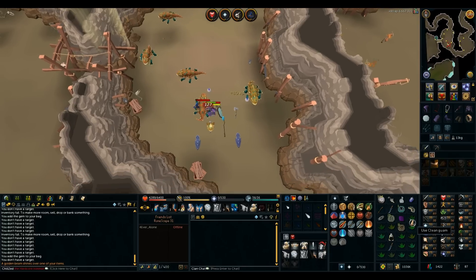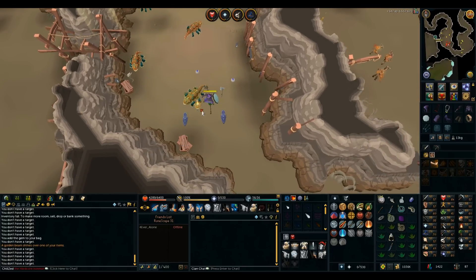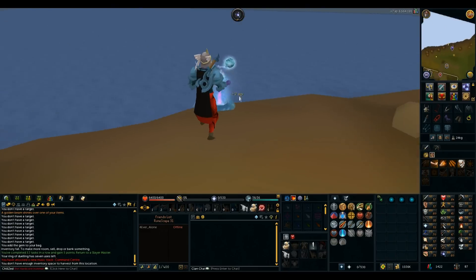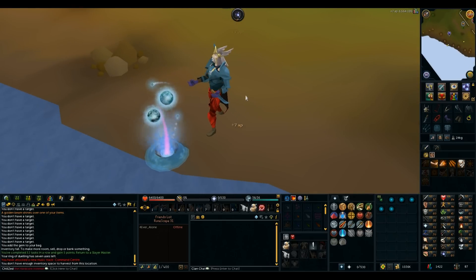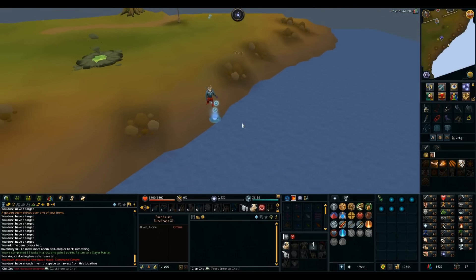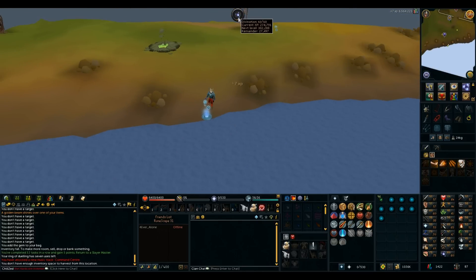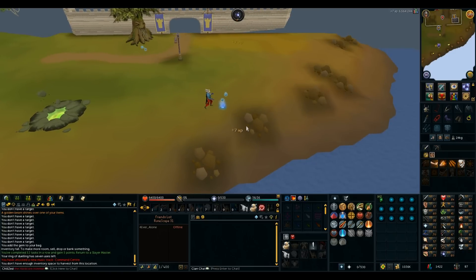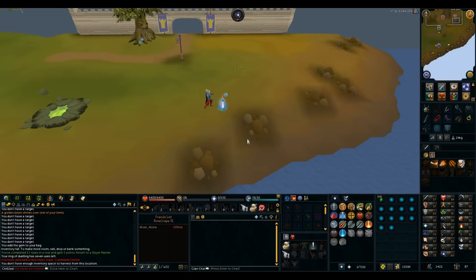Basilisk head drop — gets me a golden beam. I look like such a pro: dragon legs, rune platebody, helm of neitiznot — look like a regular noob, not an Iron Man account. At the level 60 divination spot now, which is so much better than level 51. I'll get my boon and start using enhanced experience, get to 70, then get whatever hunter level I get from the chronicles, and then grind 83 hunter. Gonna be a lot of grinding but it's nice and AFK.